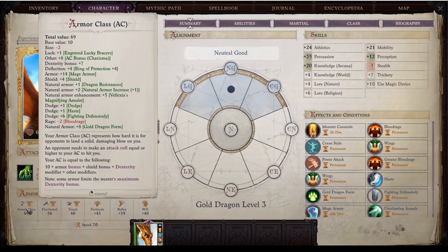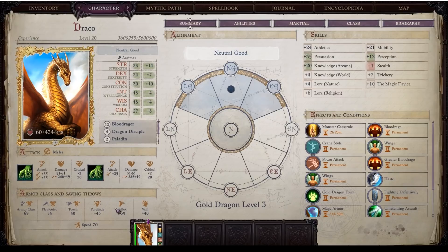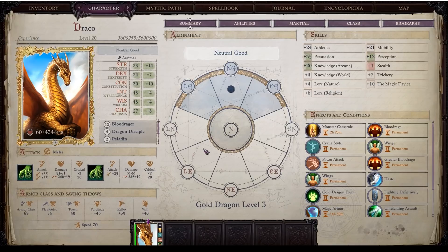You have two claw attacks, a bite attack, wing attacks, and a tail attack. The damage potential is absolutely bonkers. Armor Class is 69 — here's how it stacks: plus 8 AC bonus from Monk, lucky bracers that stack, Dex bonus, deflection bonus from ring, Mage Armor at plus 14, plus 4 from Shield, massive stacking natural armor from Dragon form resistances plus gear plus Dragon Disciple bonuses, dodge bonuses from Haste, plus 6 from fighting defensively, plus 8 from natural Dragon Form. Saves: Fortitude 43, Reflex 39, Will 40. Land speed is 70 — 40 from fast movement and 30 from Haste.